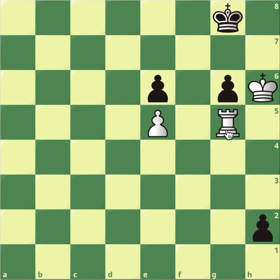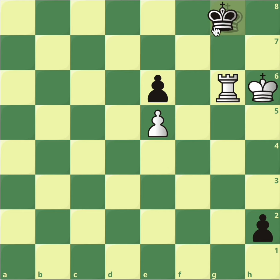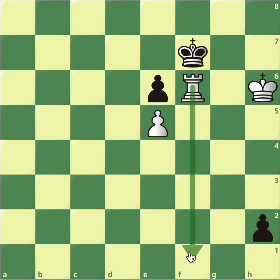Alright everyone, well done for realising that the best move is rook to g6 check. The king can't move neither to f8 or f7 because when that happens you're going to check again and then you have all the time you need to go to f1 and pick up the black pawn.